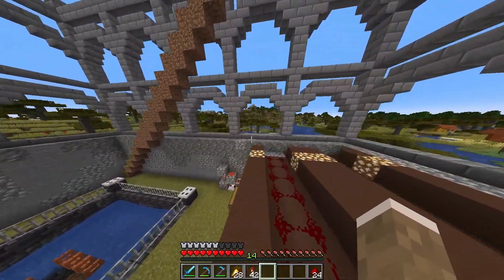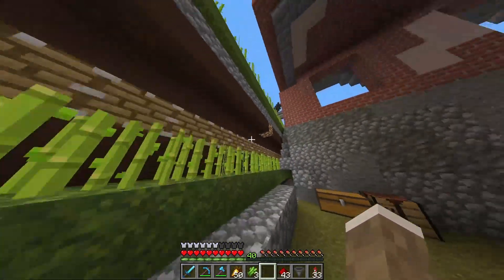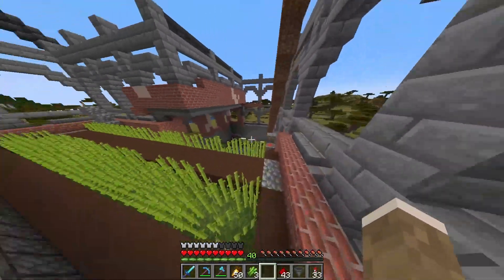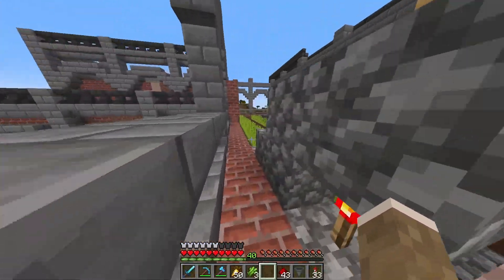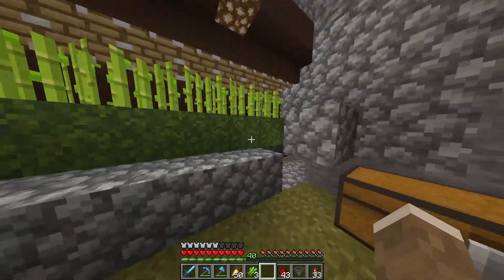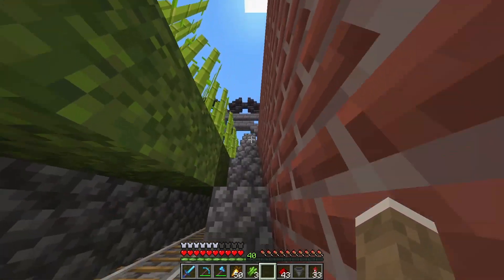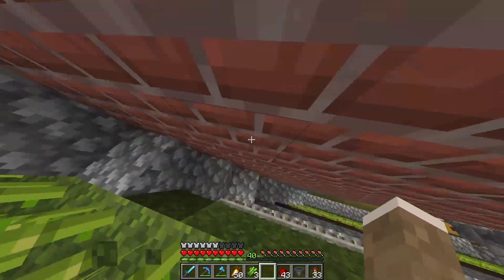We'll probably check back in at the villager farm where hopefully I'll have some more librarians. I've been working on the next level up here and we're about halfway done — I just have to put in the pistons and the redstone, but everything is in place now. I wanted to show how I actually ended up doing the redstone here to send the pulse to harvest the sugarcane. I was doing the daylight sensor thing, but I decided to swap it and put it on an actual clock instead.